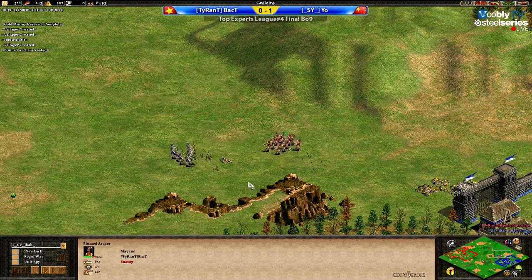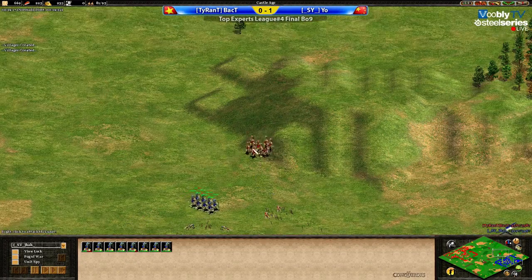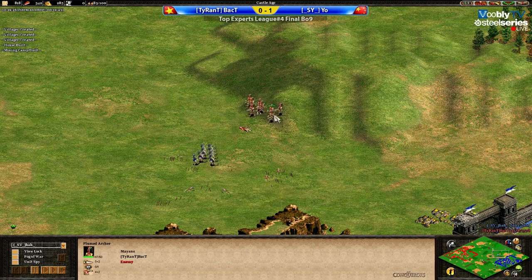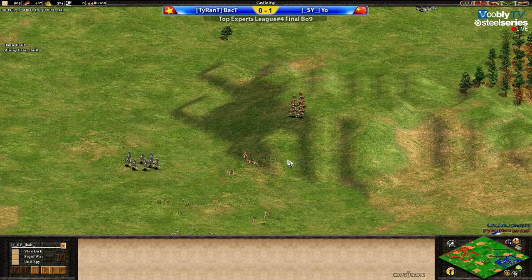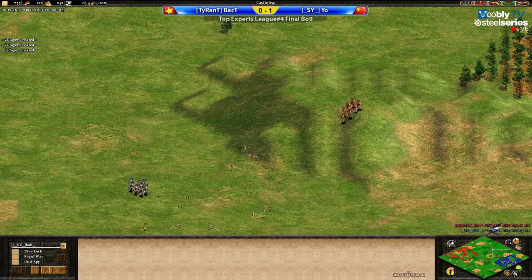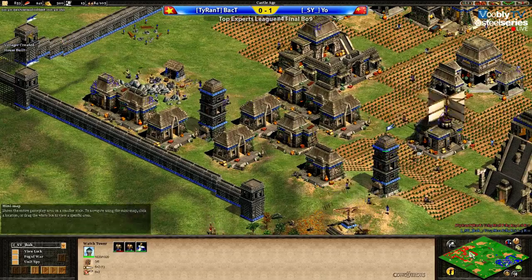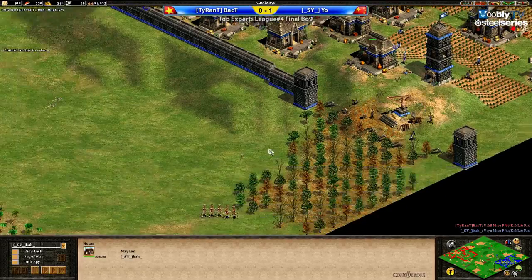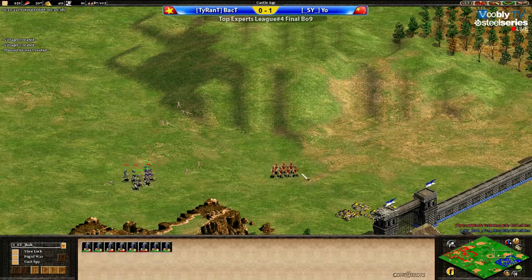Does the plus two mean Yo is going more aggressive? I think it's just the economy — he hasn't played aggressively so far. But this might be his cue to move out. Actually, Yo has had wheelbarrow three or four minutes longer than BackT. They've been on the same villager count, but now Yo is actually ahead by eight villagers — seven now — and it's really paying off. Yo did lose one villager on that wood which he chose to keep going.